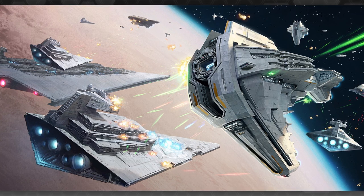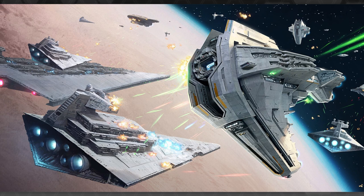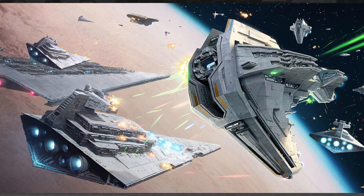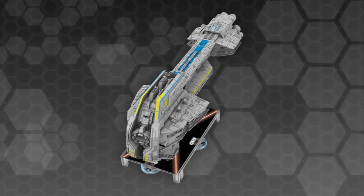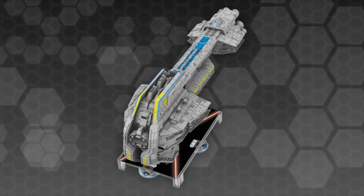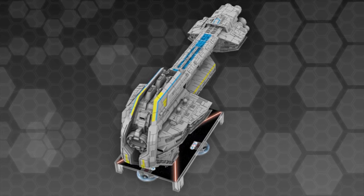Some of the artwork provided by FFG here is gorgeous. FFG always do an amazing job commissioning fantastic artwork for these ships, and it's even more meaningful when it's the first look at a design people have known existed for quite a while. We can see nice detailing on the model where Imperial Star Destroyer-style shield generator spheres appear along the broadside hull, and I'm a fan of the blue and yellow decals in keeping with the New Republic's usual iconography.